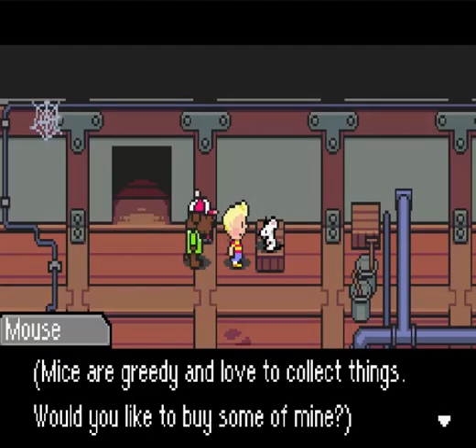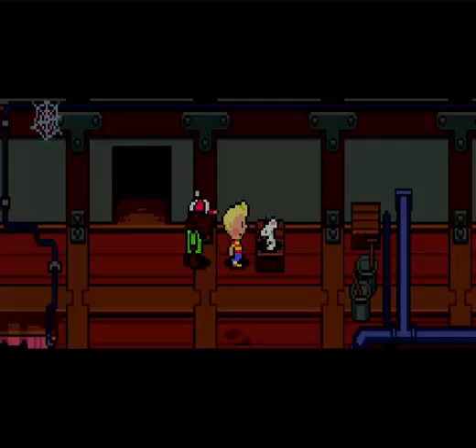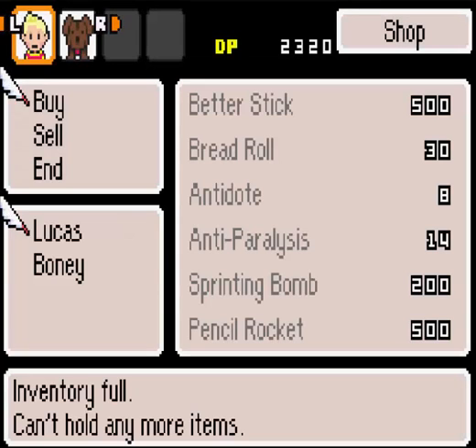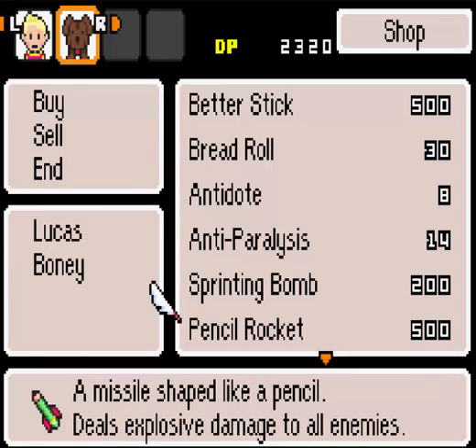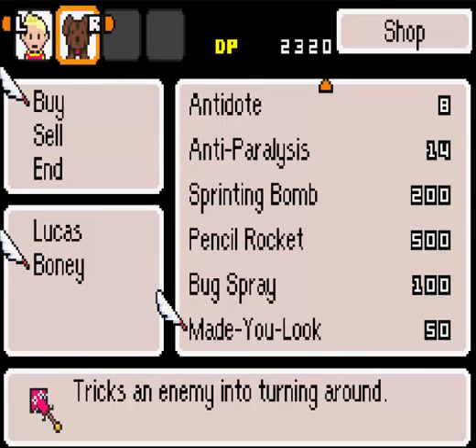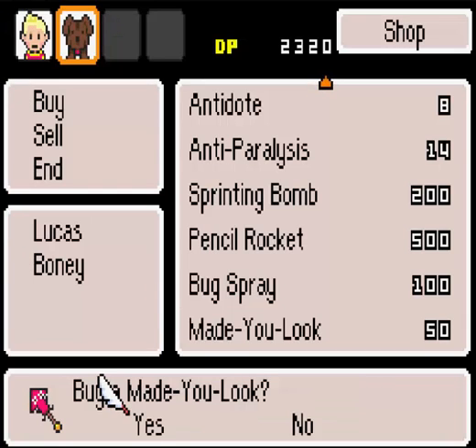We have a mouse here. 'My sweetie, love to collect things. Would you like to buy some of mine?' This mouse has some useful things. I prefer Boney because Lucas is all full. These are what I want - Mage Looks. This tricks an enemy into turning around. So we finally have an item that does that for us, although it's a consumable one, and we don't have Duster with us, nor do we have Salsa's Dance. So we need to use these.